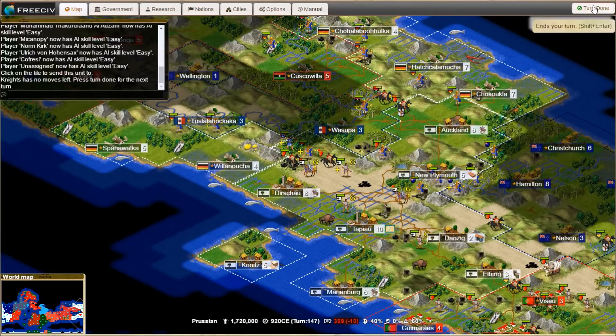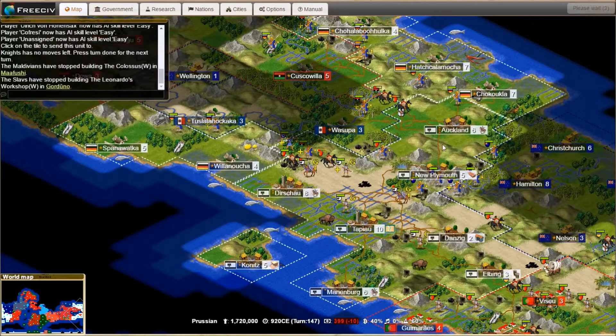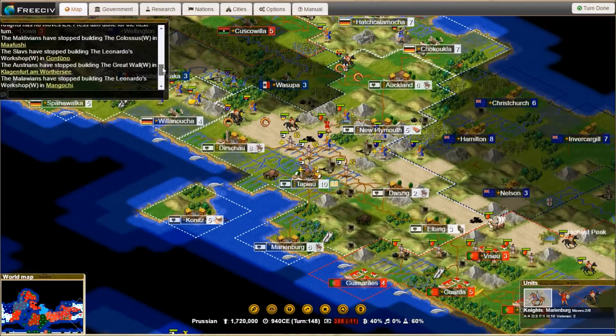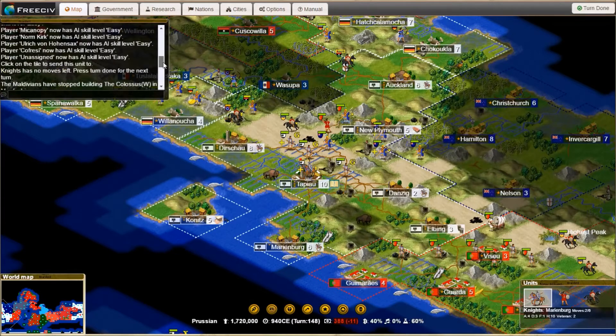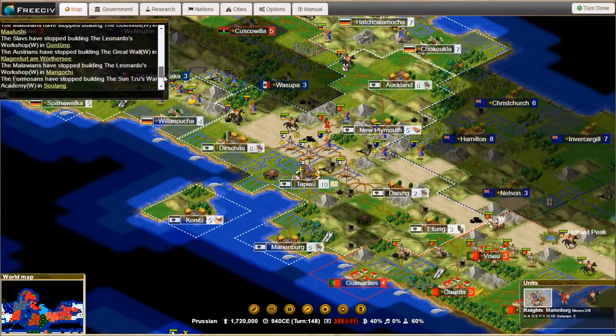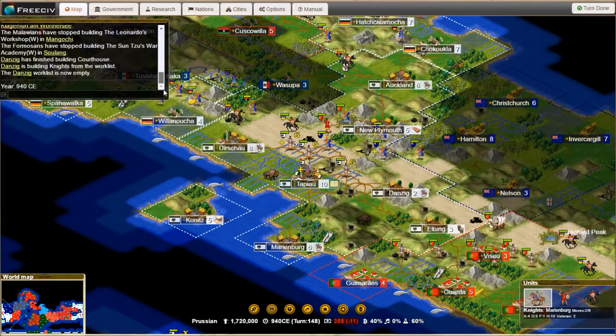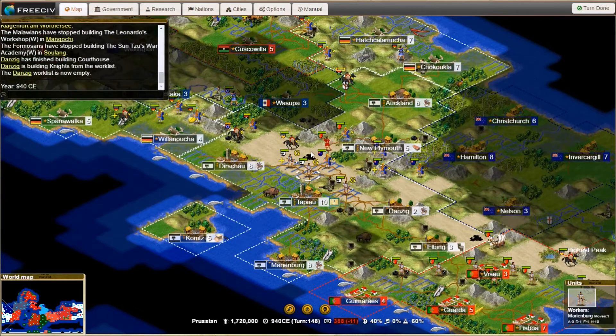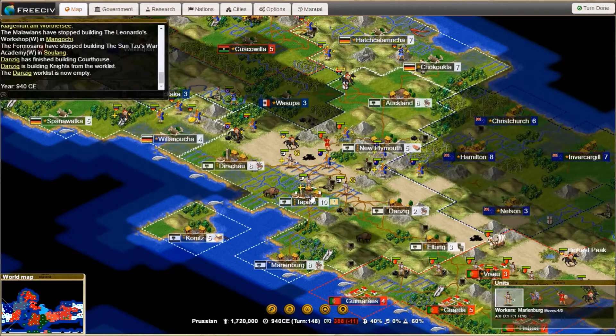Everything should be good to go. Okay, let's just take a look. Knights — okay. Dunzig has finished building a courthouse. Dunzig is also building knights from the worklist. But we don't have a new knight so I'm going to have to send you to safety. I'm going to have to send you to safety as well since the enemy is indeed pushing into our territory.